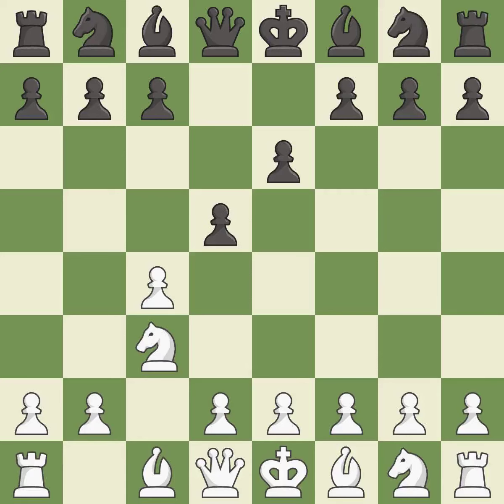This creates a threat to win a pawn. This prepares the bishop for development and activates it by developing it off of its starting square.